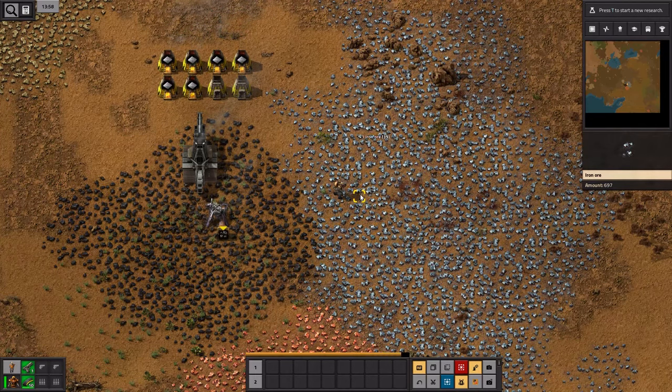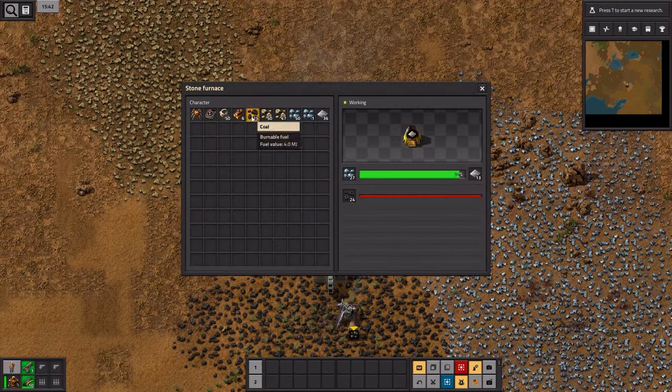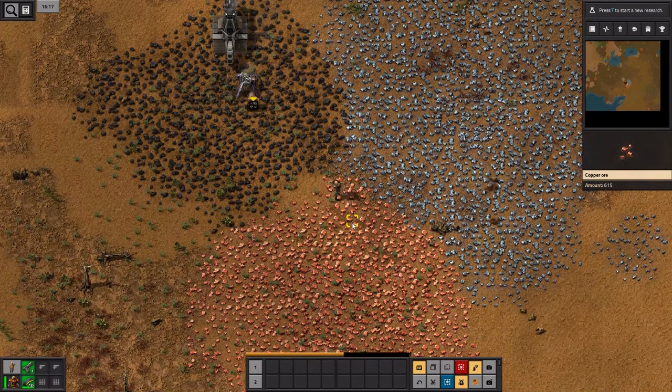So, ultimately, I'll ask the question again: what does your factory need to produce? Your factory only needs to be able to produce the things necessary to build and research the construction process — that's so you can build the factory in the first place. And then once you have finished the construction process, all it needs to be able to do is research stuff and blast rockets into space. So that is really all you need to design your factory to do.